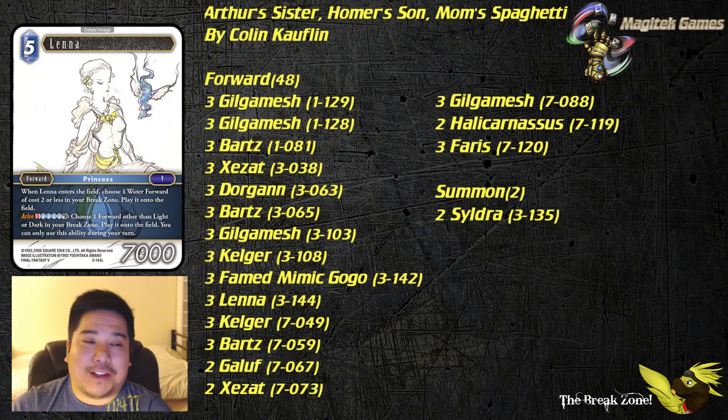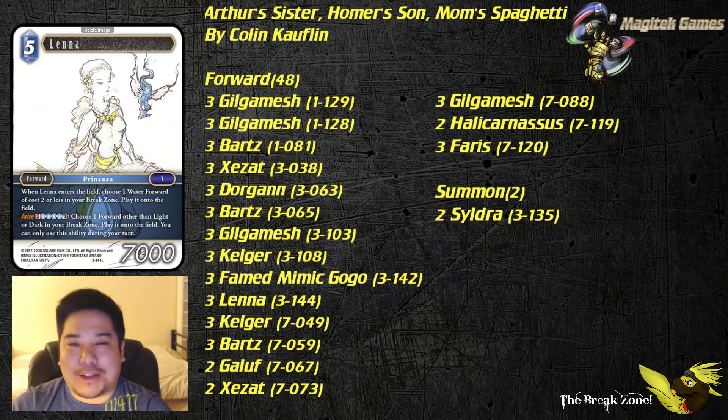Keep in mind you have a limited amount of water forwards — Sildra, Ferris, Lenna herself, or Gogo — to pitch to Lenna. Arise is not going to come up too often, but if it does, you can pull off some pretty big plays. As I mentioned, Kalgar into Kalgar into another Dawn Warrior would be one way to fill out a board.